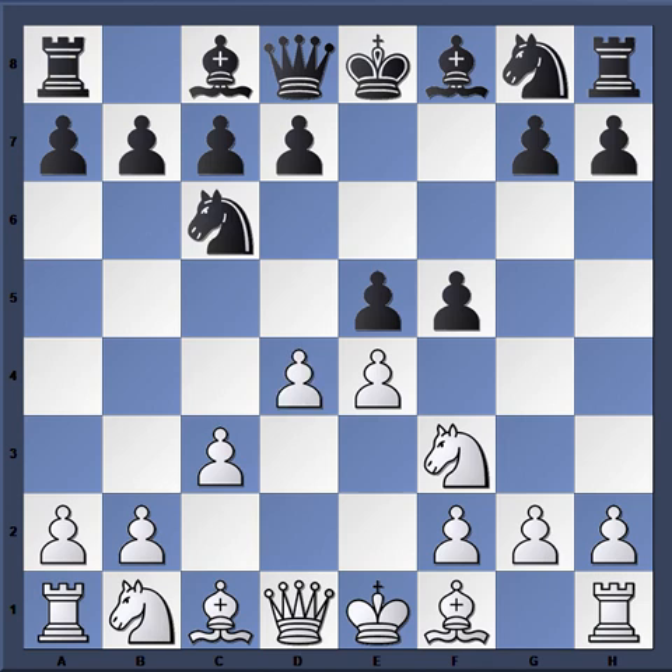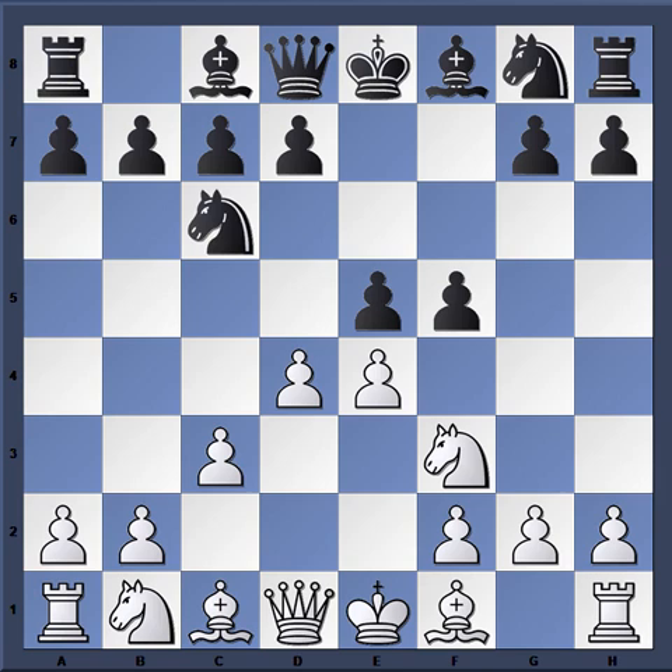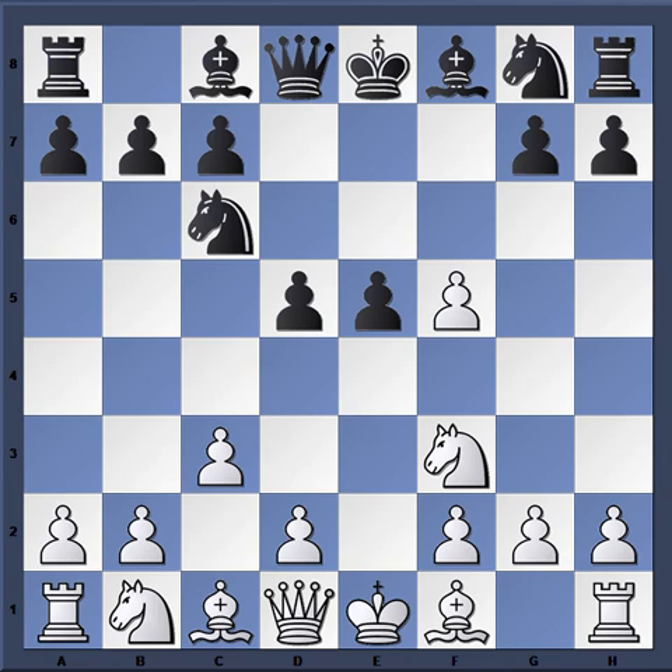After F5, Nakamura played D4, continuing with his plan and deciding to give up his E pawn in exchange for the D pawn. To me this works out for black — black is able to establish a pawn in white's territory. I think the better continuation is just to take here, and we're not worried about a move like D5 because it's premature, as the E pawn can quickly come into scrutiny.